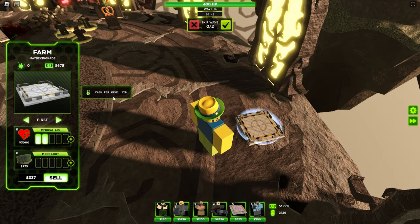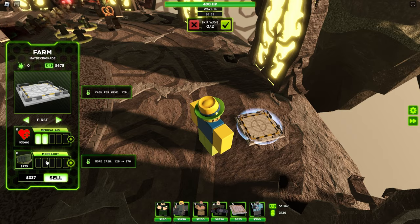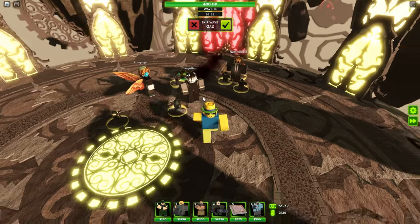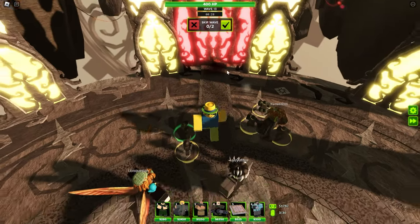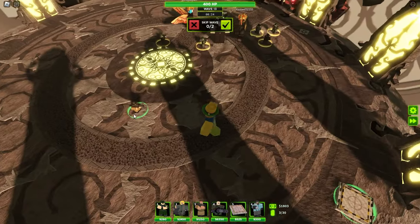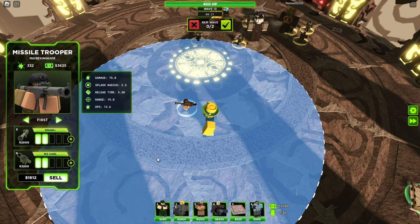120 cash per wave to start, and you need to upgrade the farm to increase how much you get. These farms are really good, especially when other players are helping — you don't even have to worry about enemies because they're taking care of it, and you just farm cash on the side.